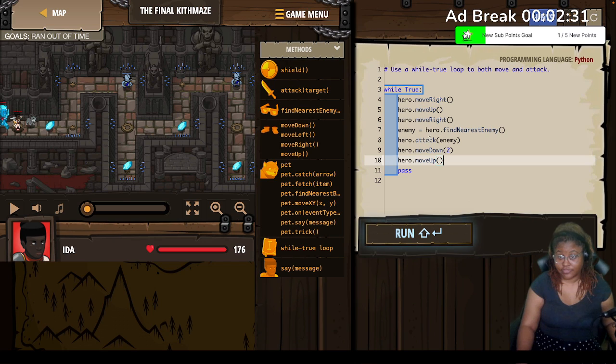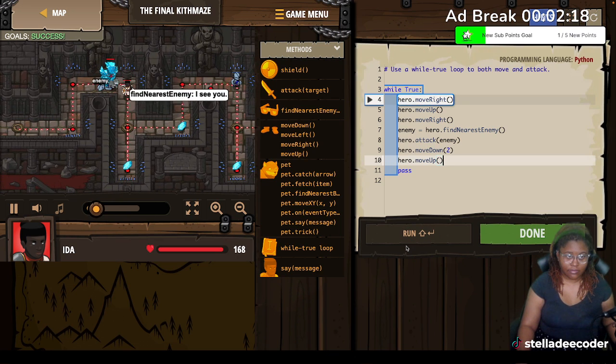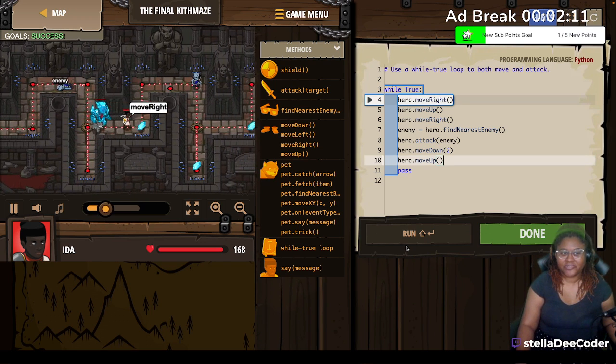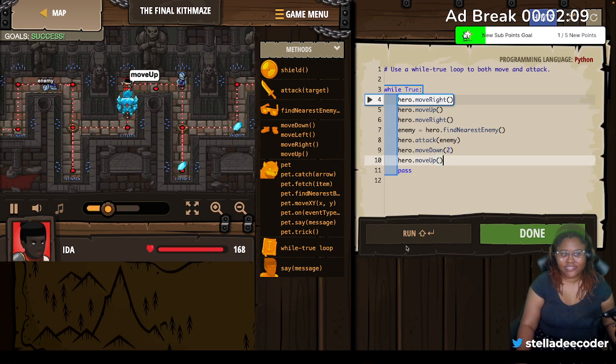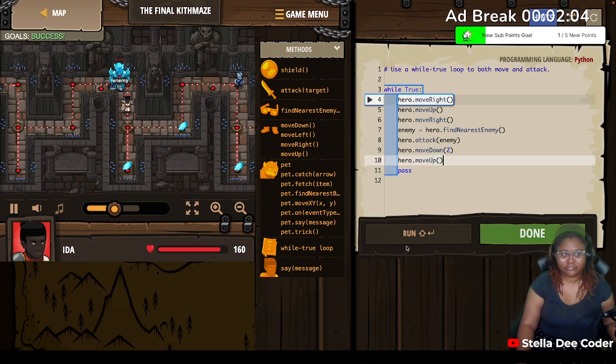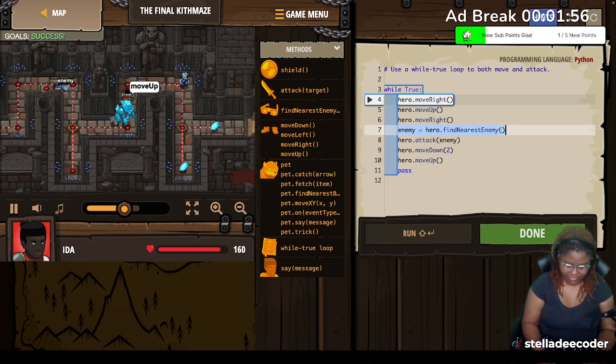What is this? 1, 2, 3, 4, 5, 6, 7, 8, 9 — ooh, it's kind of close. Move right, move up, move right. Maybe we should see it first before we attack it, because that was just weird to me. It worked, but I want to change the order of this.